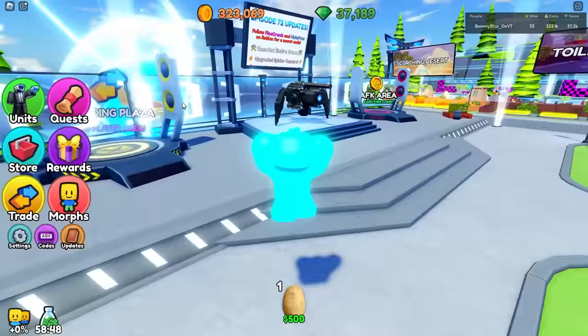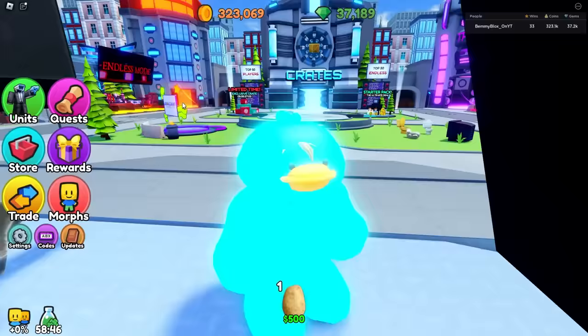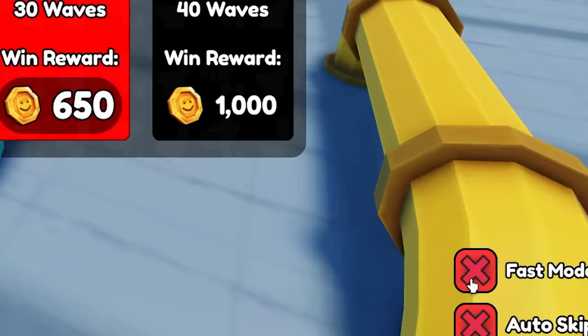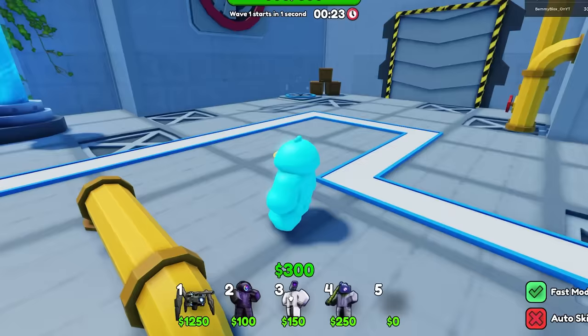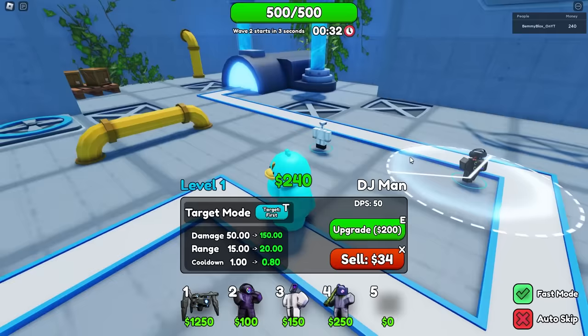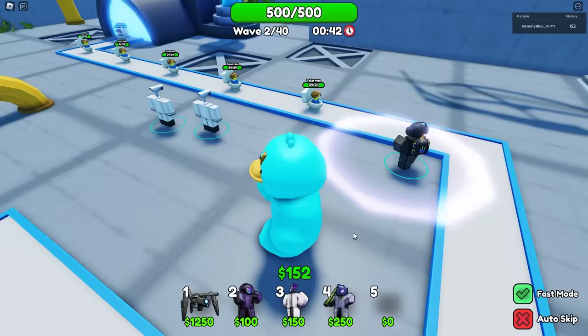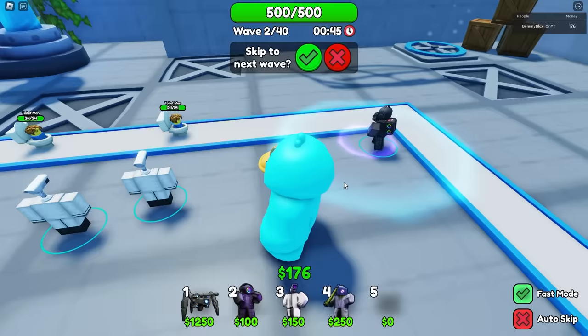I'm excited for this guy — he looks very beefy. Does anything look different in-game? Yeah, there's a fast mode down here now. Was that always a thing? Yeah, it used to be called 2x speed or something. Let's do insane. These things look somewhat different — I'm noticing... whoa, there's no more fainting animation! They used to kind of faint to the ground, now they just pop away like Toilet Tower Defense.